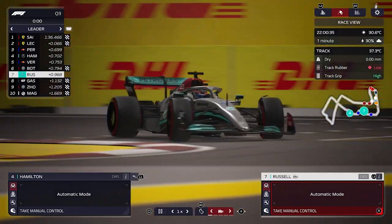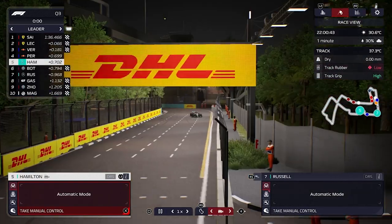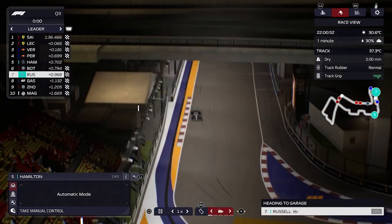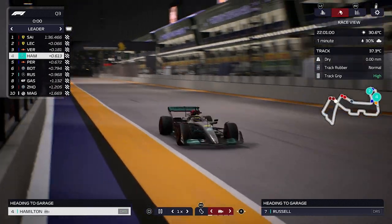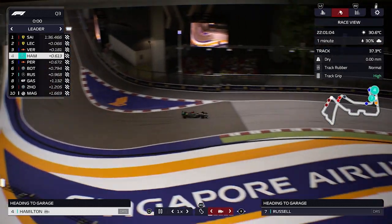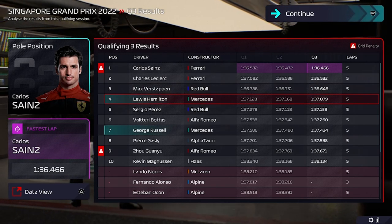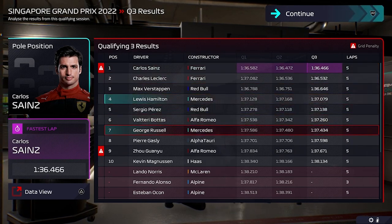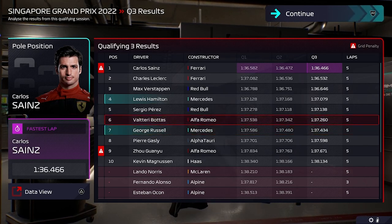End of Q3: George Russell provisional P7, Lewis Hamilton provisional P4 ahead of Verstappen, but Verstappen improves to P3. Carlos Sainz takes provisional pole but Charles Leclerc goes faster. George Russell hasn't improved — a poor lap. Lewis Hamilton does improve and goes ahead of Sergio Perez. With Carlos Sainz's engine penalty, Lewis Hamilton moves up, so the grid will be: Charles Leclerc, then Verstappen, then Lewis Hamilton in P3. It was a poor final lap from George Russell — he didn't have the qualifying pace this weekend.